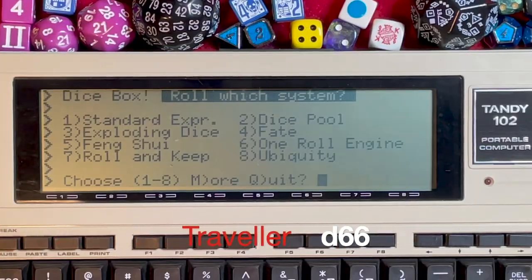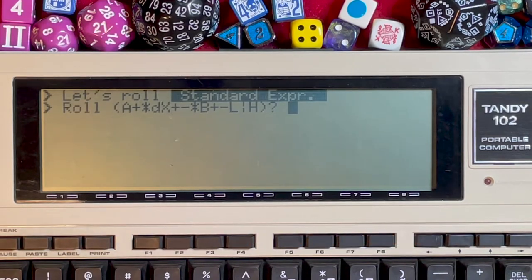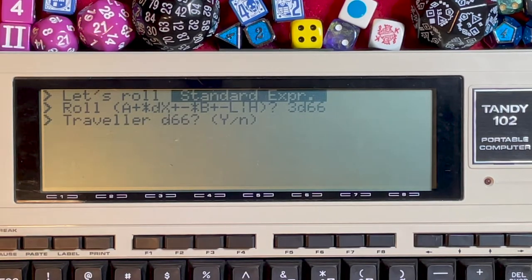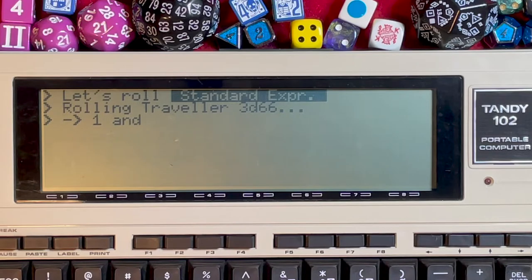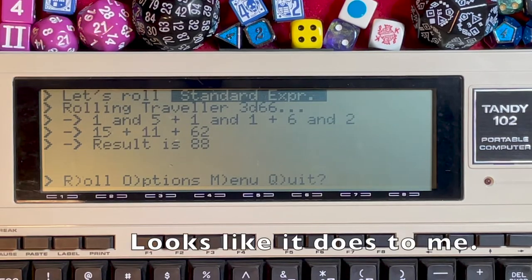For a Traveler roll (d66), go into the standard expression and type 3d66. It'll ask: are you rolling a Traveler? Press yes. The results: a 1 and 5 is the first combination, 1 and 1 is the second, 6 and 2 is the third. The system knows what it's doing — that's your Traveler roll.